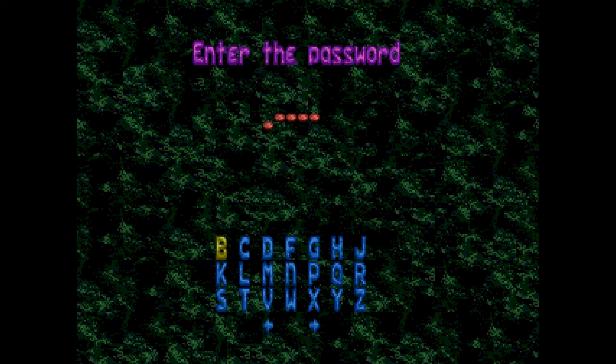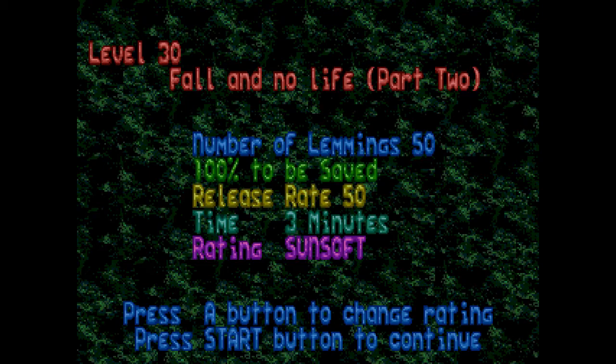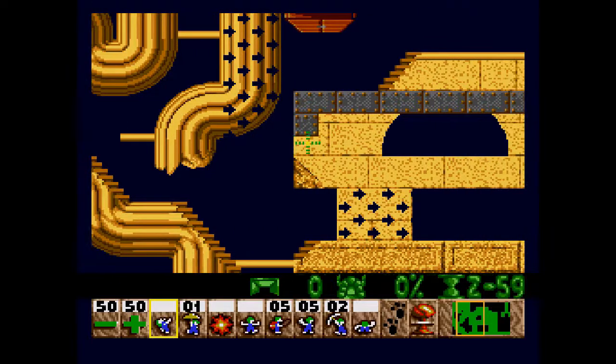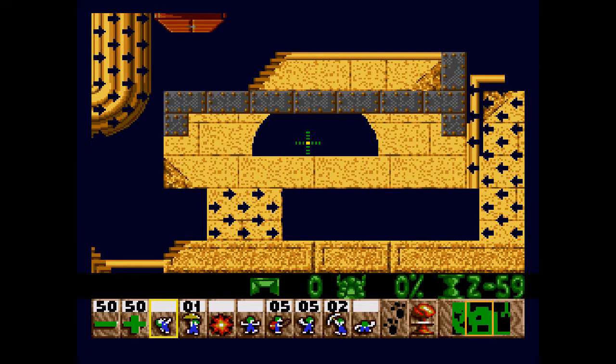This is the last code we're putting in: H, C, N, F, D. Here we go — the final level of this Let's Play. Fall of No Life, Part 2. Remember when I said you might want to pay attention to this level for later? Yeah. This is the final level, and it's going to get real.